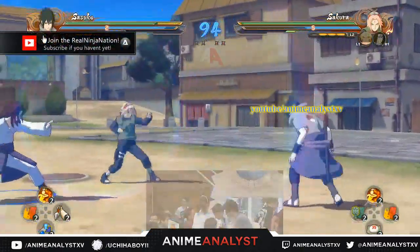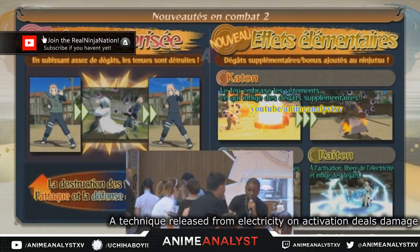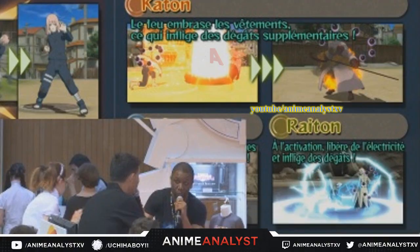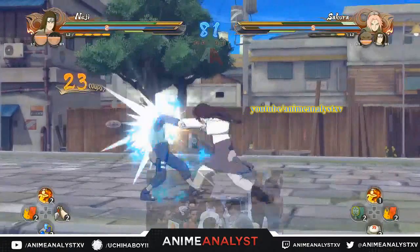From a screenshot of gameplay it has been explained by CC2 that if you get hit by fire you burn. It has also been stated that if you use electricity the opponent will be stunned. I also think it correlates with the water on the stage — if you use a lightning technique on the water it actually amplifies, like it should in water.